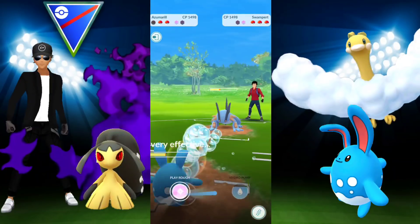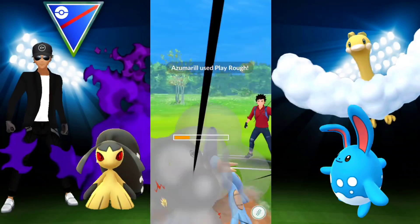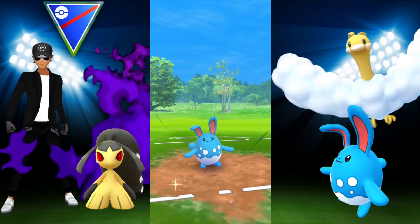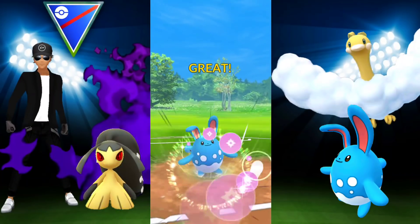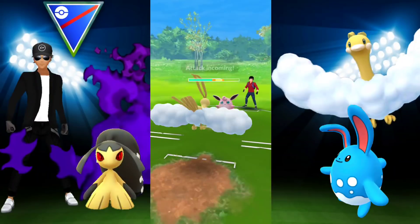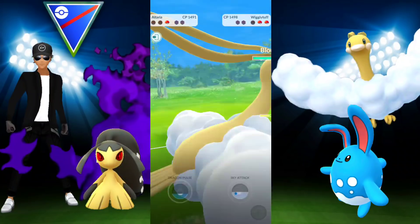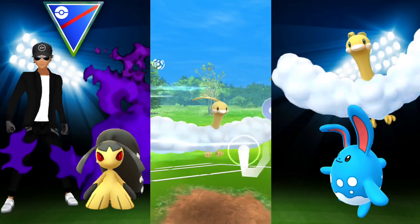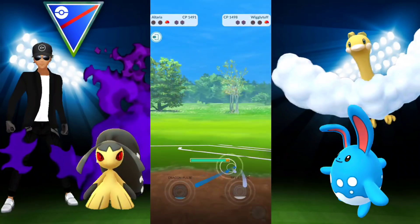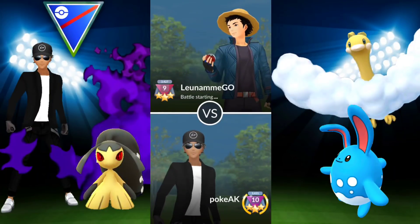We go for Play Rough and they let it through. They bring back Wigglytuff and I'm in a tough spot — Mawile is down, we have Altaria in the back against this Charm user. We shield up their charge move; they have no more shields. We're able to take it out with Sky Attack. They bring in Altaria — game over. We lost that one.